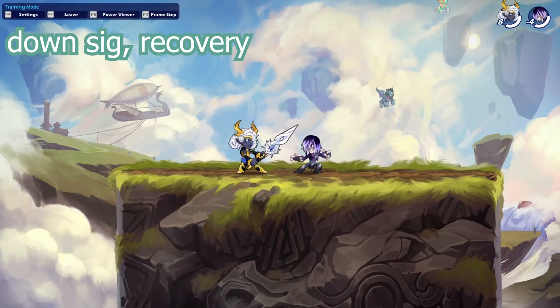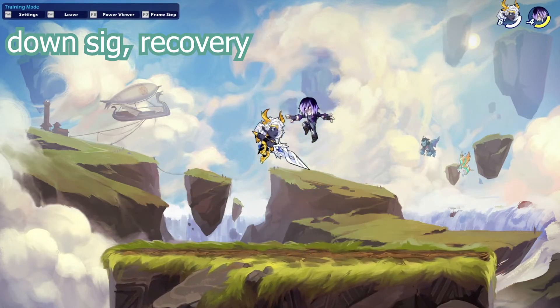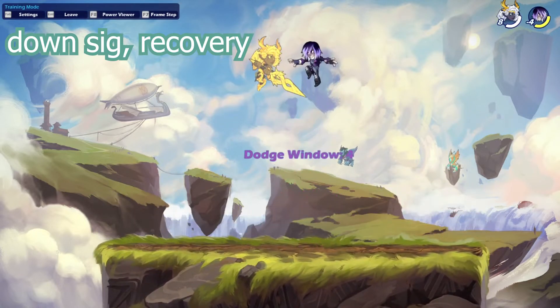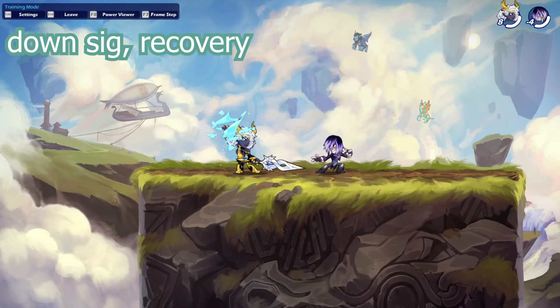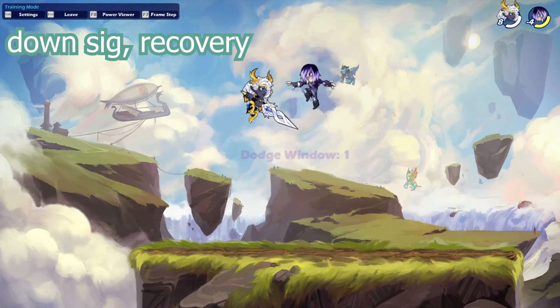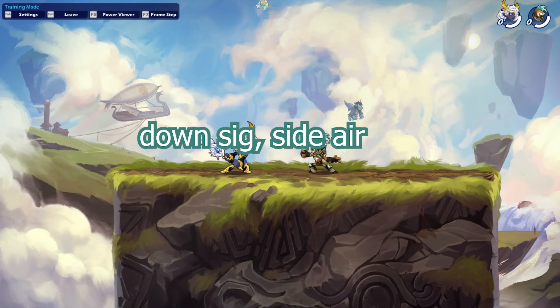The next combo is also a true combo, but it's a little harder to time correctly. It does a bit more damage though. It's a down signature into a recovery, and it looks something like this. Zero dodge windows when done right, but the timing is tricky — you can't jump too early or too late. If you train this enough, you'll get zero dodge windows consistently every time.